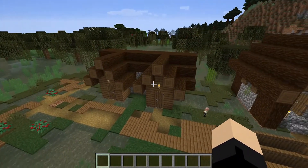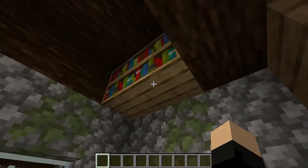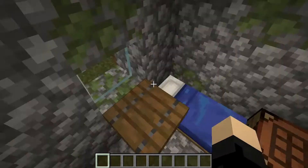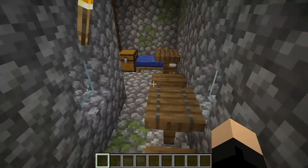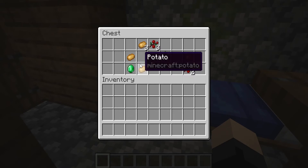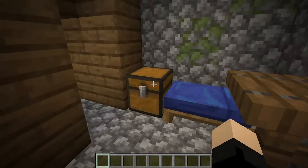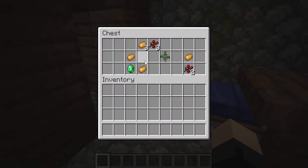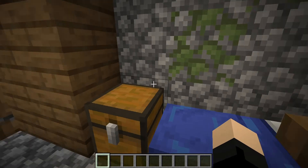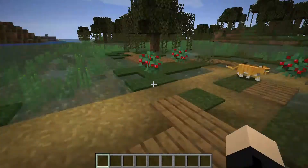Then I came to this one and I think I spent another night here. This one was good because it had bookshelves, which I ended up using later — I destroyed all these bookshelves and turned them into lecterns. It also had a chest. I got potatoes from somewhere in this village, possibly here. Sadly I accidentally cooked up all the potatoes in the survival world, so I just have one cooked potato in my inventory that I never eat.